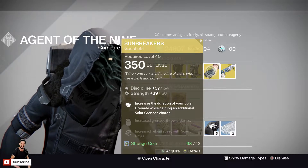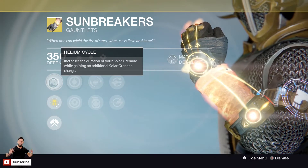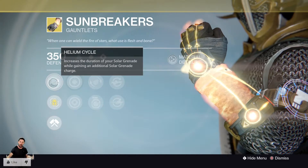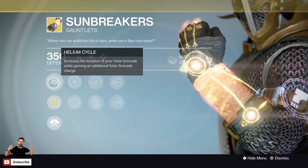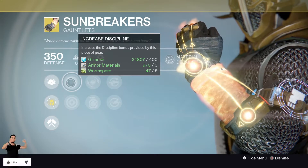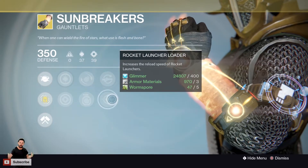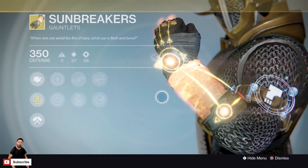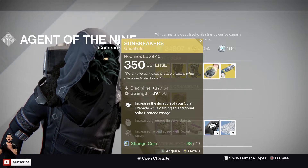Next up, we've got the Sunbreakers for the Warlock. This is a Discipline/Strength roll at 37 and 39, maxing out at 54 and 56. The main perk is called Helium Cycle: increase the duration of your Solar Grenade while gaining an additional Solar Grenade charge — so you get two Solar Grenades and they last extra long. Pretty cool for pushing a boss off a ledge. They've got Energy Projection (increased Grenade Throw Distance), Impact Induction (Bonus Grenade Energy on melee hits), Scout Rifle Loader, and Rocket Launcher Reloader. Hopefully you guys pick them up for your Warlock — they are Year 1 brought back to Year 3. 13 Strange Coins.